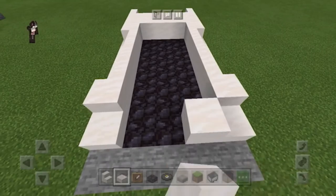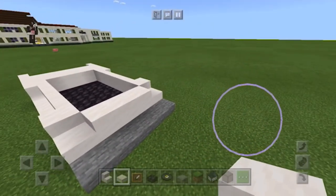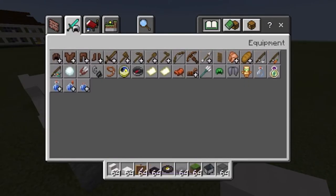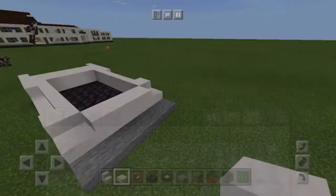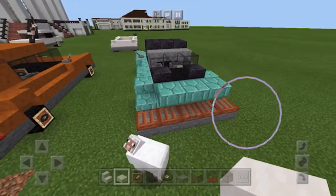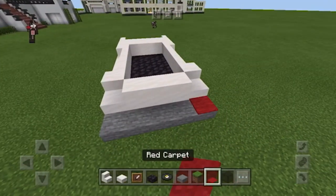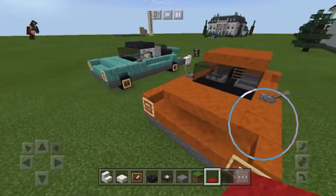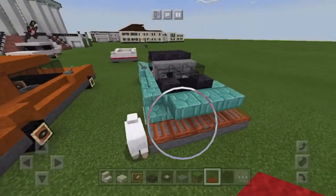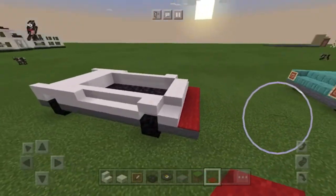Now for that little engine hump, you're going to want to place three quartz, or any kind of block, over there. For the tail lights — the very famous Porsche tail lights, which is actually more like a light bar — you're going to want to get some red carpet. You can either use red carpet or, as you see on this blue Targa, I used trapdoors. It really depends on what color works best. In the case of the white car, I'm going to be using red carpet.